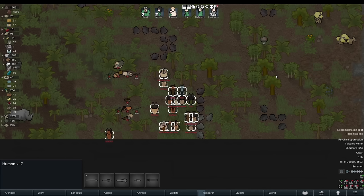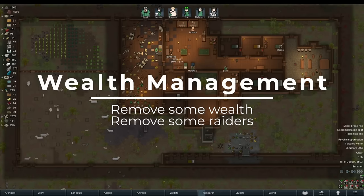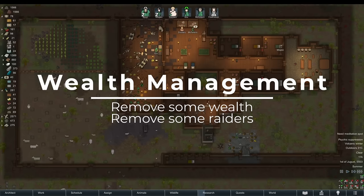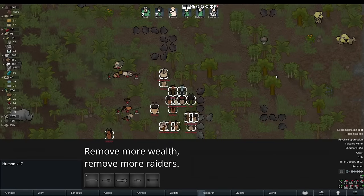This example's 25% reduction in raid size would apply on any difficulty. Simply put, wealth management means that if you remove some wealth, then you remove some raiders. In RimWorld, a significant factor in the size of raids is the wealth that exists on the map. What exactly is kept and what is tossed is up to you, but the more wealth that is reduced, the greater the effect on the size of raids.